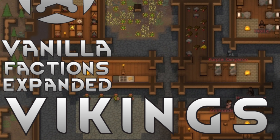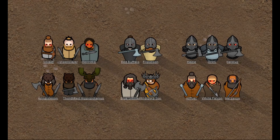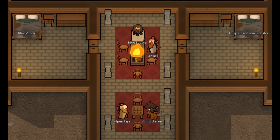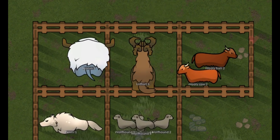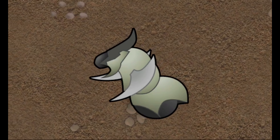Number 3: Vanilla Factions Expanded Vikings. It is a heavily themed mod adding two new Viking factions, Viking armor, multiple weapons, furniture, five new animals, and also one new mechanoid. If you want to add a Viking style theme to your playthrough, definitely add this one.